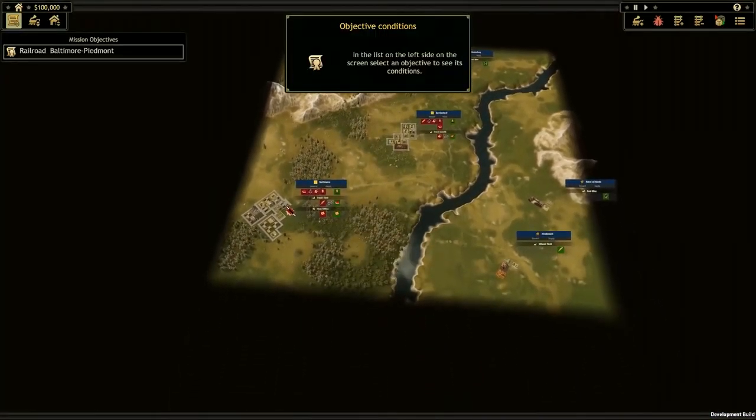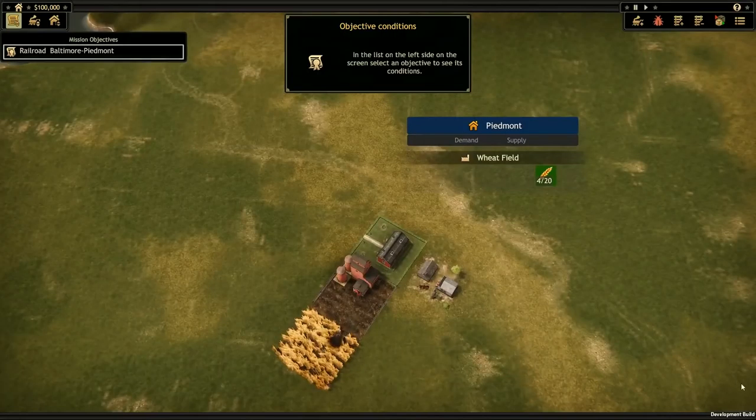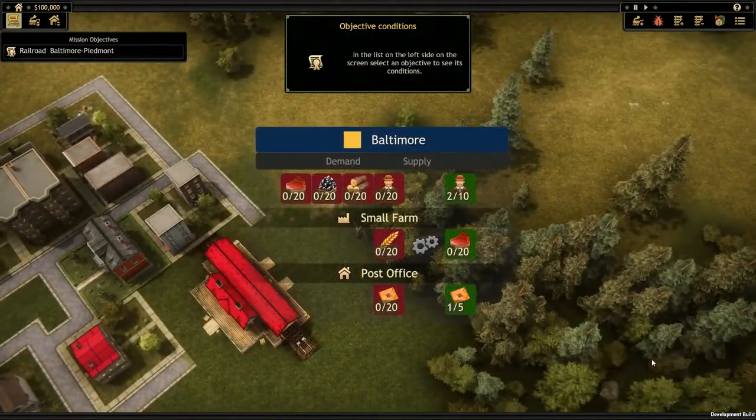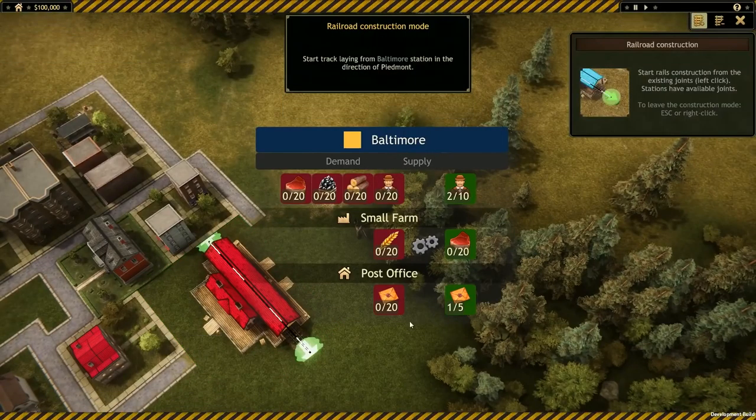When we start a new game, we'll go through a short tutorial to learn the basics. Our very first objective is to get a shipment of grain from the farm in Piedmont to Baltimore. We can see what a settlement wants to buy and has to sell from these icons, but before that can happen, we'll need to construct a route between the settlements and purchase our first train.